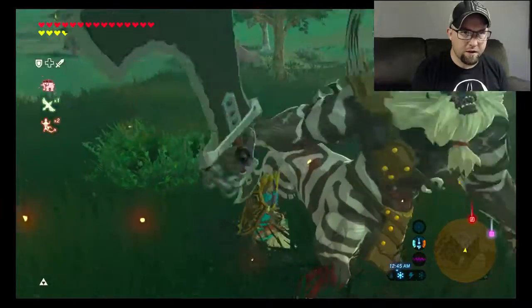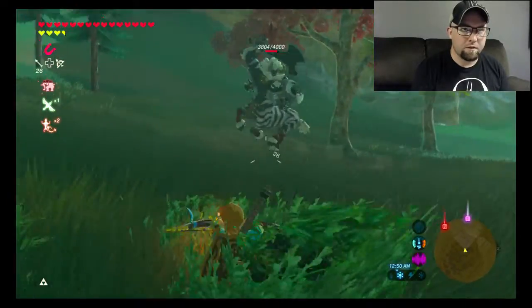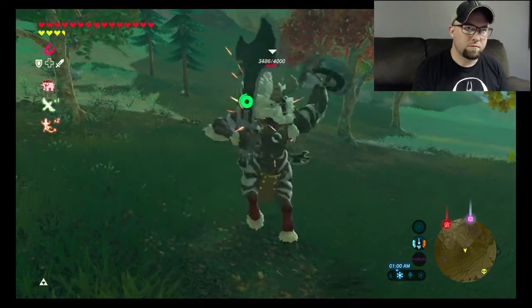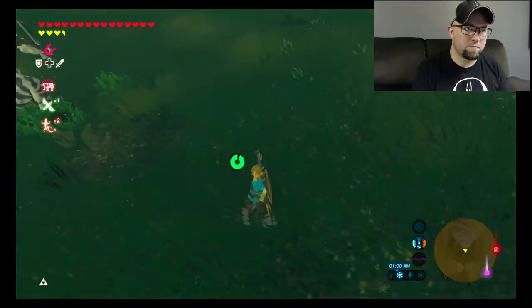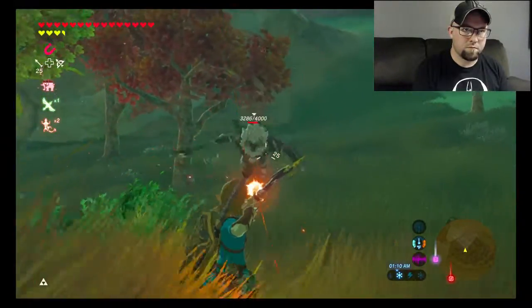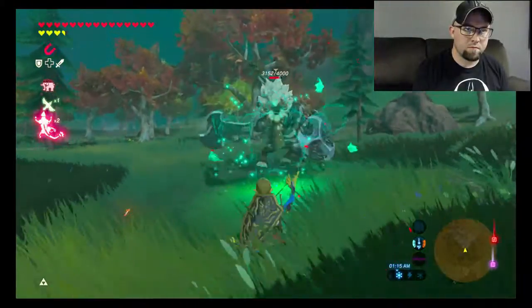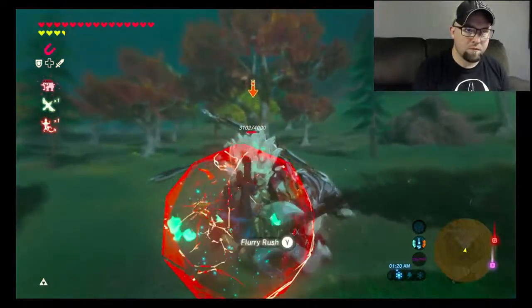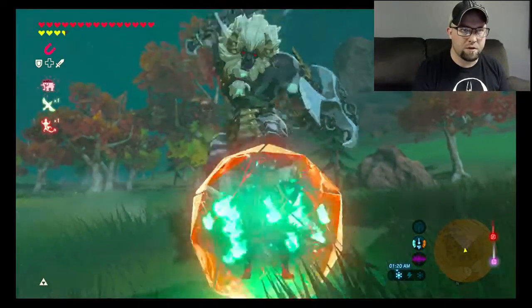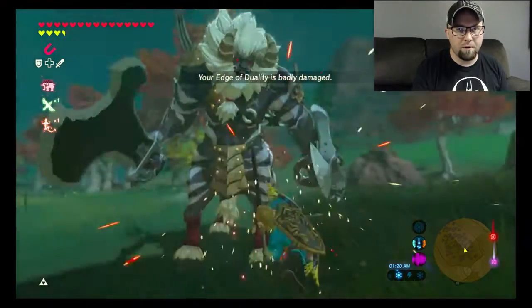Well, that didn't give me a headshot there. Because I didn't have my weapon out. I like to do backflips when they start swinging — on this style, the ones that actually have the swords. If you can backflip, you can get quite a few flurry rushes on them, which allow you to do quite a bit of damage in a short amount of time.